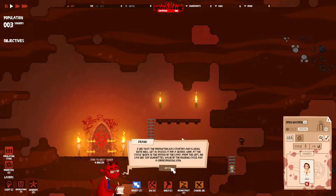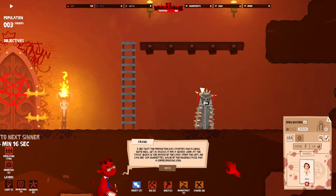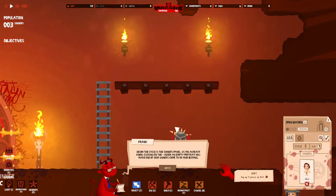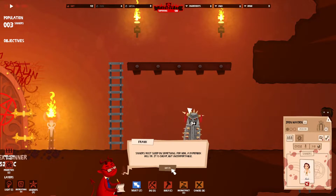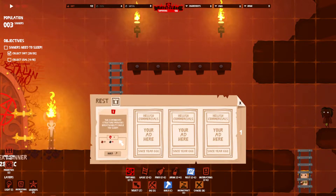Abel's in it - production has started and is going quite well. From the left we can see sim silhouettes, value of the ongoing cycle, and a corresponding icon. Below the cycle is the sinners panel - clicking on the plus under an empty portrait will make one of your sinners come to do your bidding. The sinners must sleep on something - for now a paper box will do. It is cheap but uncomfortable - sinners get up as soon as they reach the yellow bar.